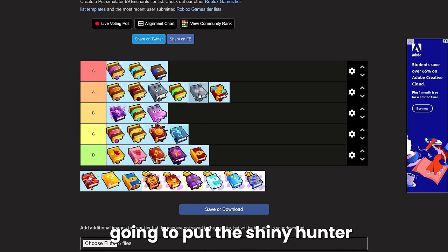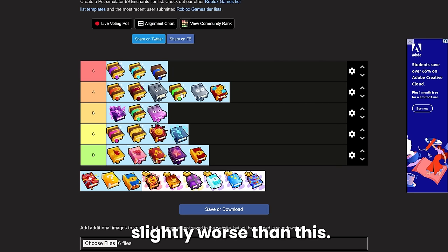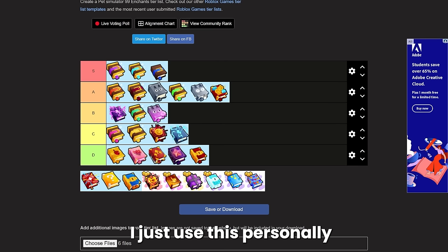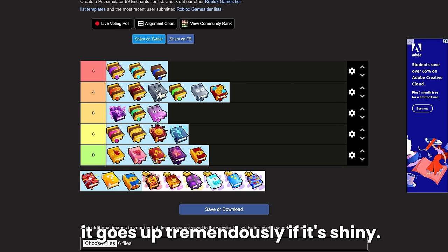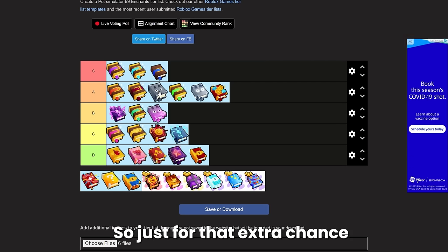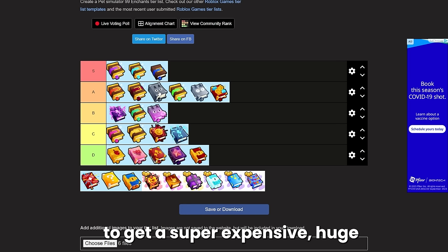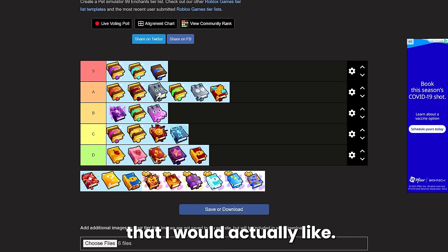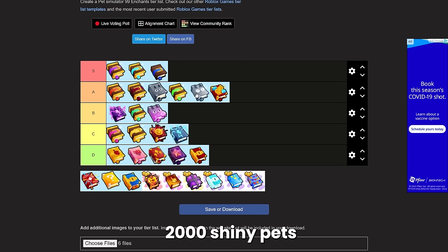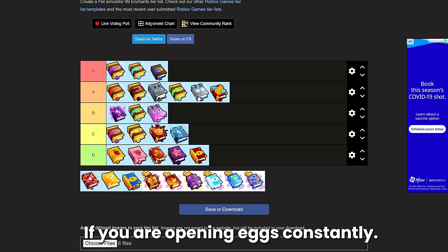Alongside that I'll put shiny hunter — slightly worse than huge hunter. The shiny hunter increases your chances of hatching shiny pets by 60%. I personally use this with my huge hunter books because the value of a huge goes up tremendously if it's shiny. I use three of these books as well as five huge hunter books just for that extra chance to get a super expensive huge I can sell. You get it for free for opening 2,000 shiny pets, so I wouldn't go out and buy it, but it could make you a lot of diamonds if you're constantly opening eggs.